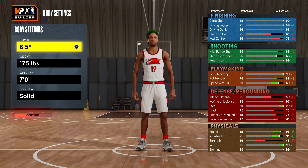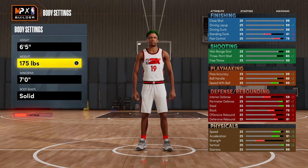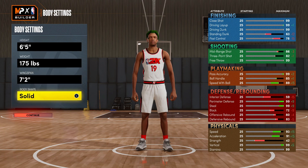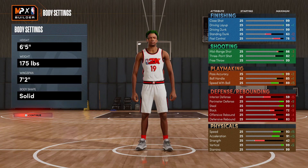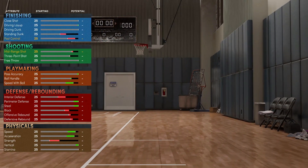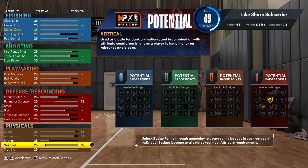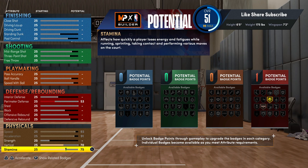Being six-six on the lockdown build just slows you down a little bit, but that's all it is. You can get a little bit more defensive badges but you're gonna have to pay for it in speed. Speed and acceleration is important on a lockdown build because that's what you're out here for. So we're gonna max out the speed, max the acceleration, vertical we're gonna go 70, and stamina we're gonna go 70.